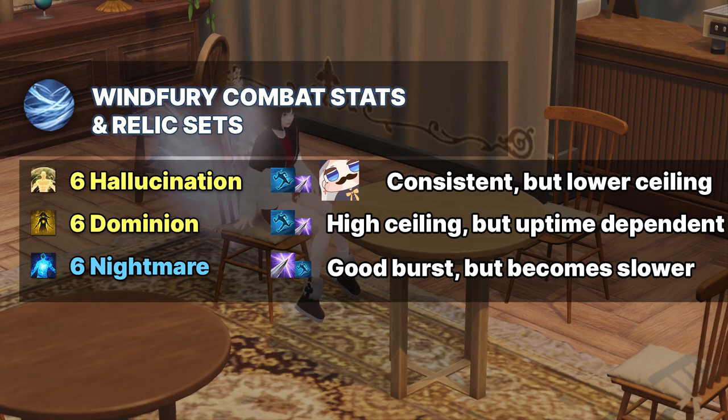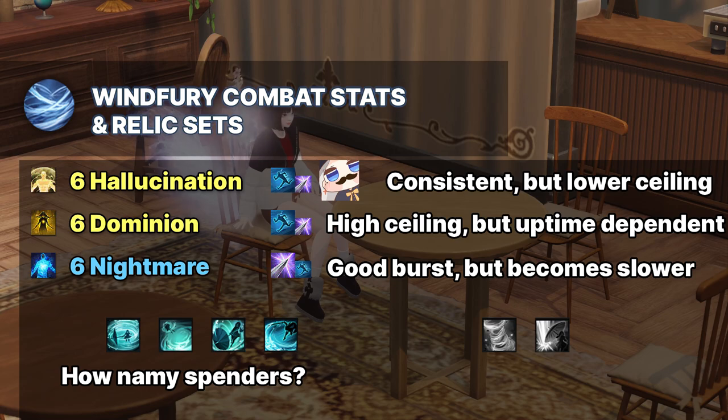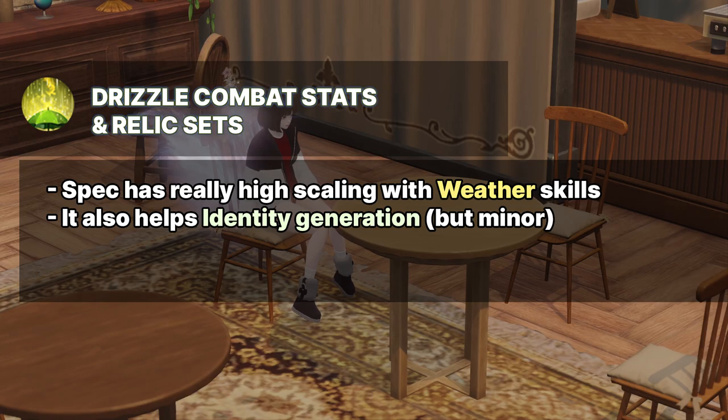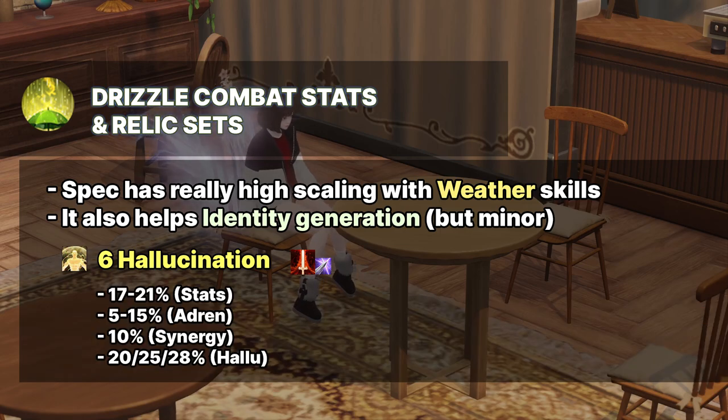Swiftness is still your secondary combat stat for Nightmare, but it is slower than other variants and performs better in burst-friendly environments. On top of Relic Sets, you also need to decide how many spenders and how many weather skills you want to use, as playstyle will differ based on your choice. For Drizzle, it is a heavy Spec class — Spec helps your identity gain and also damage. Your main identity generator makes massive gauge even with lower Spec, but Spec has one of the highest scalings in the game, so Spec equals damage. Drizzle must go Hallucination to make Kimblum Weapon work, and you need Adrenaline and Hallucination to compensate for the lack of crit.